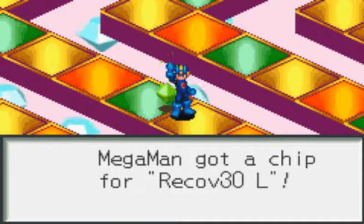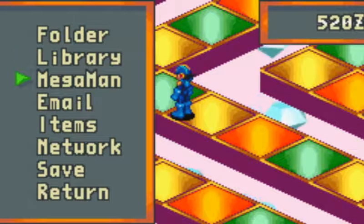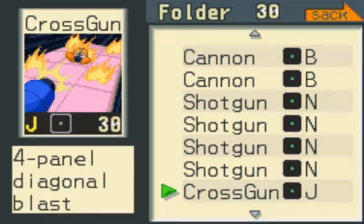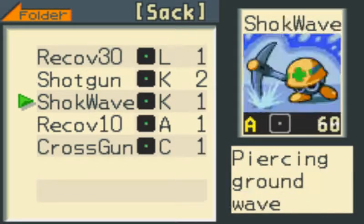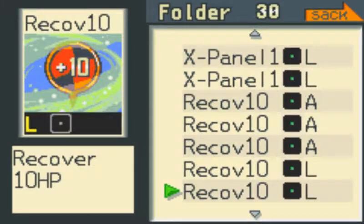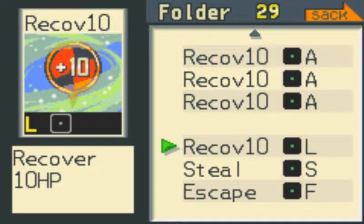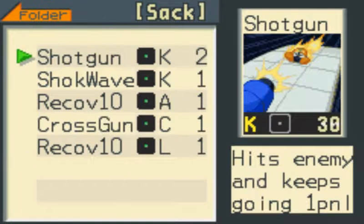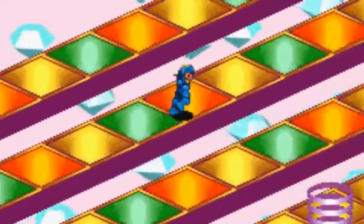And we got some mystery data right here — Recov 30, L. This is our sack, so we've got Recov 30. We have it — it's L, so we do have L, so we'll get rid of that and then put in that. So now we can recover 30 HP. That's a lot of HP.